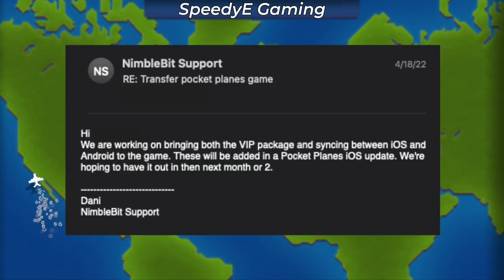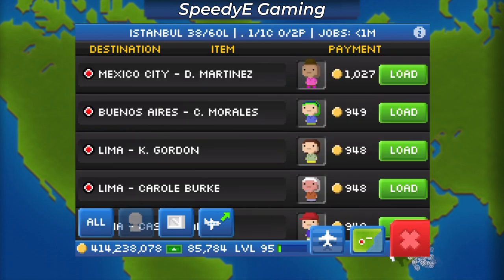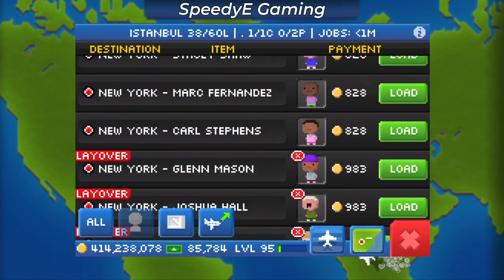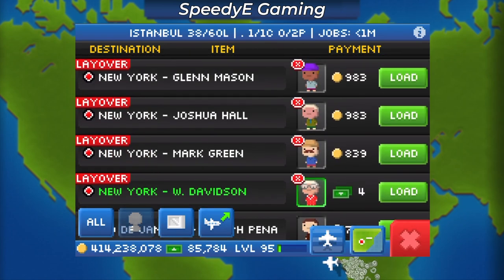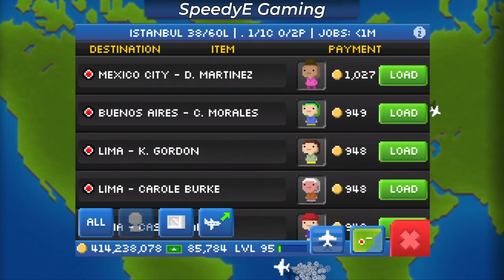Nimblebit support also confirmed that this feature should be available for iOS in the next 1-2 months. So is this VIP package worth it? I'd say if you're above level 24 and play the game on a regular basis, it could be worth it. I personally am going to get it once the feature comes out on iOS, and I'll also let you guys know if it goes on sale.